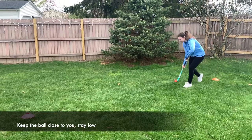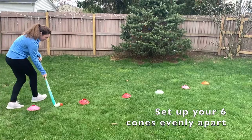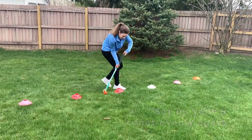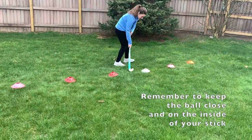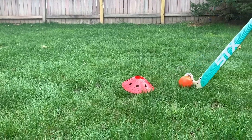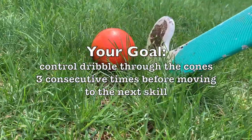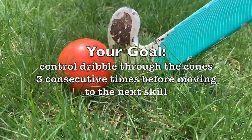When performing a control dribble, you'll want to keep the ball close to you and stay low. This will allow you to have the most control. Be sure to set up your six cones evenly apart, as in skill 1, and remember to keep the ball close and on the inside of your stick for the best control. Your goal is to control dribble through the cones three consecutive times before moving to the next skill.